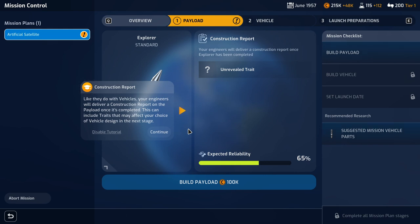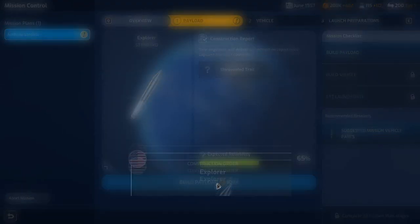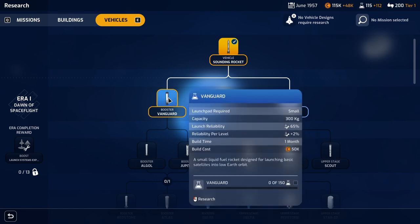So far I'm really intrigued by this. It does feel a lot like a newer, more polished, more modern variation of what Buzz Aldrin Space Program Manager was trying to do, and I really enjoyed that game. Like they do with vehicles, your engineers will deliver a construction report on the payload once it's complete. We can start the construction of the payload. I also need to do some research here — I need to research a new booster and a new upper stage to carry this item into space.